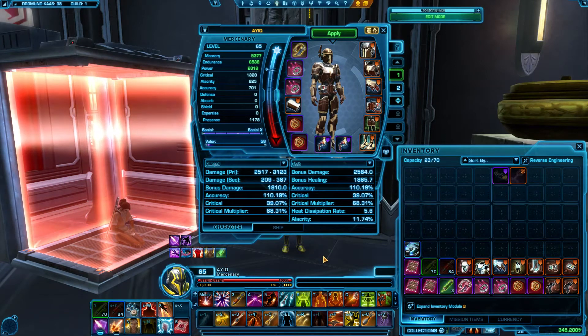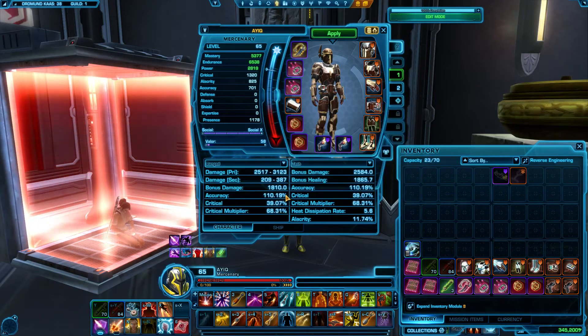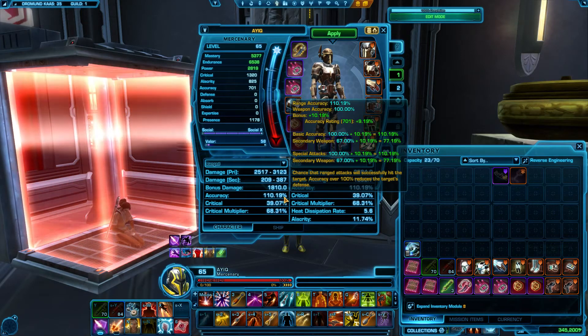Doing this in 220 and 224 gear will grant you the accuracy cap with the minimum amount of wasted stat. If you're in 216 gear, you'll be just under the accuracy cap, but that's not a big deal for the content you'll be playing in 216 gear. As a note, for mercenary users, because your offhand is still under 110% accuracy, that extra accuracy stat is actually not wasted, like it is for commandos and most other classes in the game.